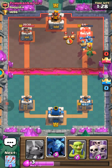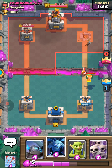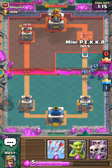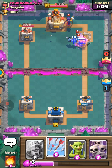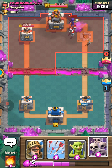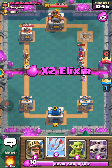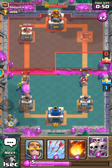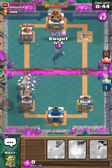We're at a bit of an elixir disadvantage. Our skeleton army of three was taken out by his of two, but then his minion horde of five was taken out by our arrows of three — it kind of all just balances out. It seems the other person is ahead. Let's fireball that again and throw a knight in to distract the dragon — but not the tower, that's nice. Not exactly sure how that managed to happen but no complaints.